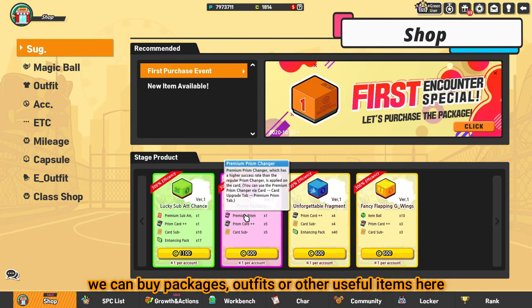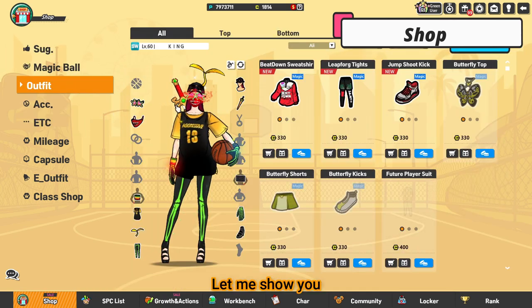For the shop, we can buy packages, outfits, or other useful items here. Let me show you.